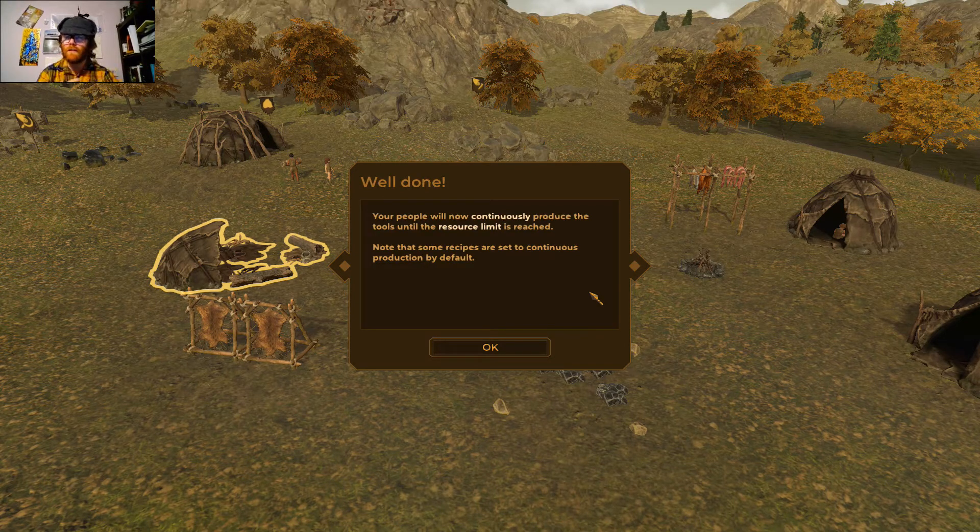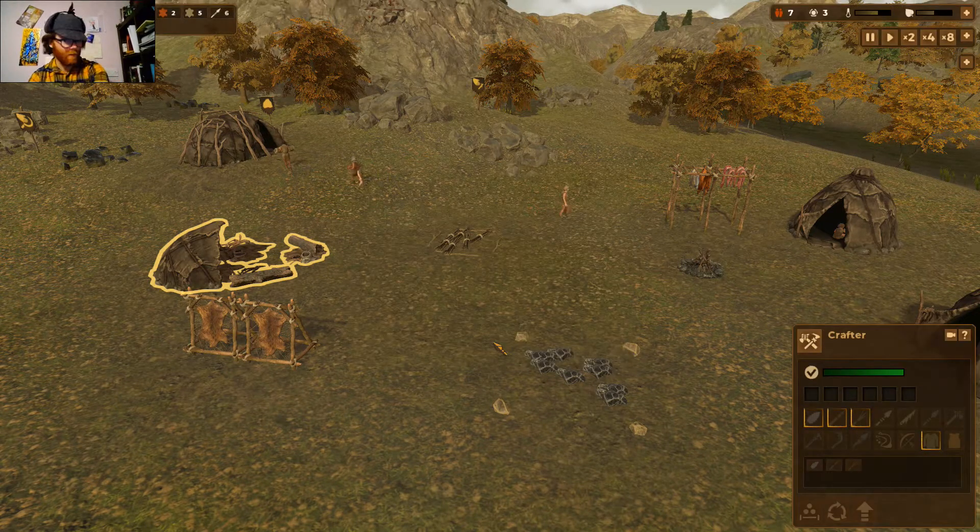I'll talk about more of these ideas and details when I actually do the Let's Plays. That's also part of Archaeogaming — how do people respond to games as artifacts, as physical objects, as products, and how do they respond to the landscapes in which they are created. Your people will now continuously produce tools until the resource limit is reached; some recipes like skin drying are set to continuous production by default.